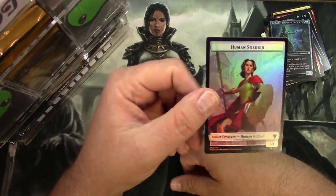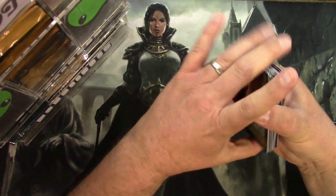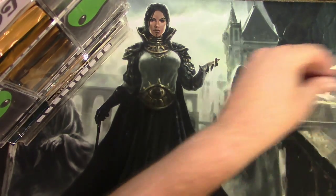It seems like there are so many of these Human Soldier Tokens. There you go, Daniel Cessna — that is your pile.